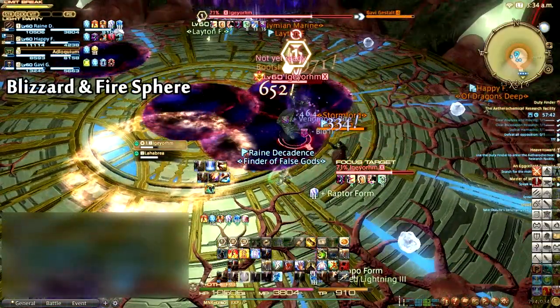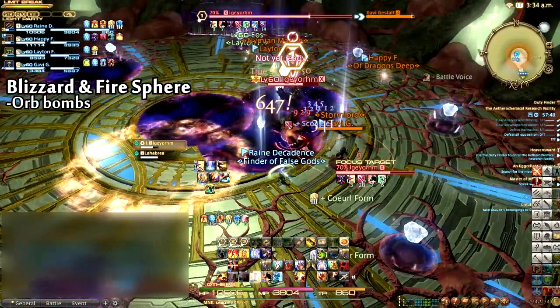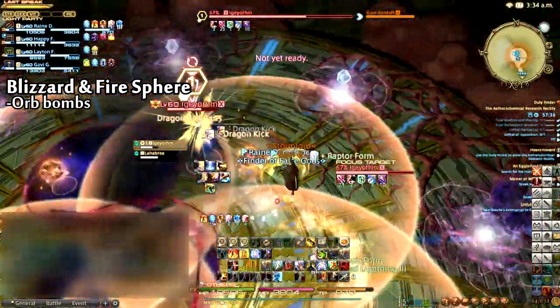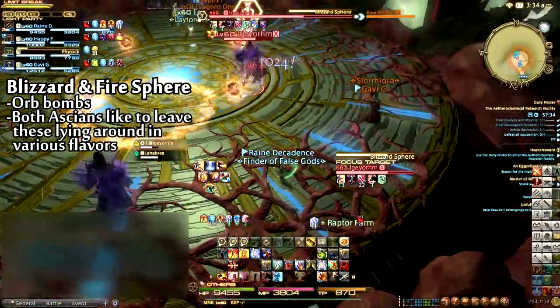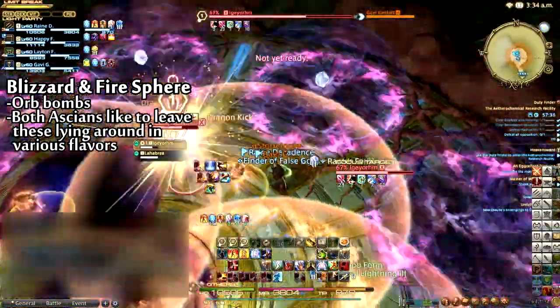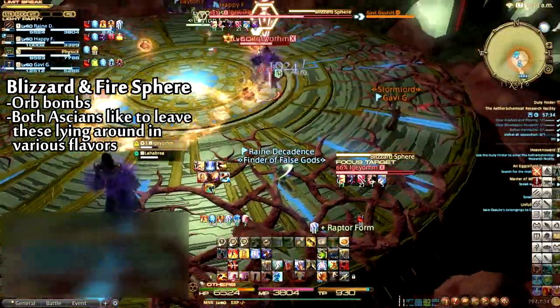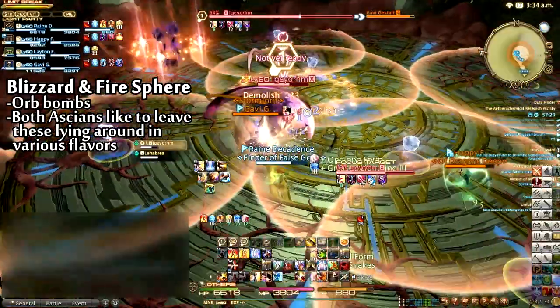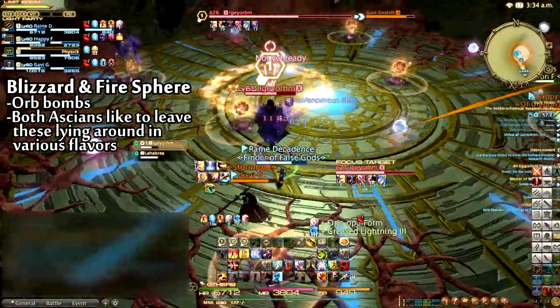Igeyorhm will also cast Blizzard Sphere. Orbs will appear all around the outside of the arena and simultaneously detonate, creating a safe zone only in the center of the arena. Lahabrea will also put Fire Spheres in the center of the arena while Igeyorhm's spheres are detonating — how kind! Move to the outside to avoid the detonations. The Ascians will continue to alternate while the patterns become increasingly random and complex.